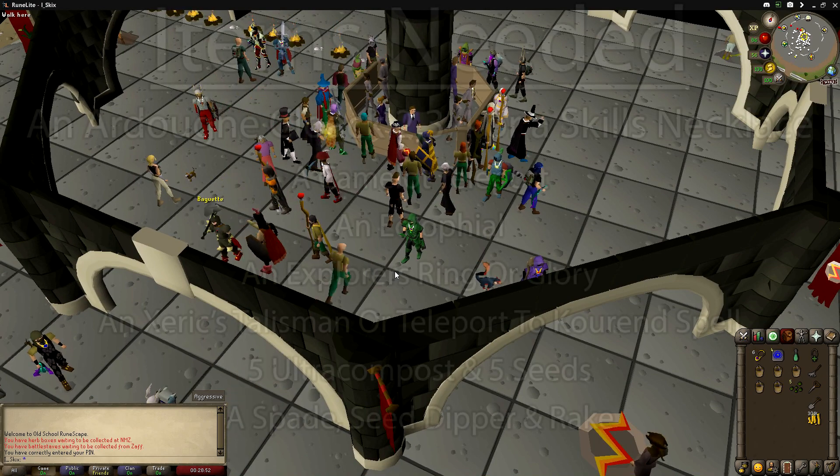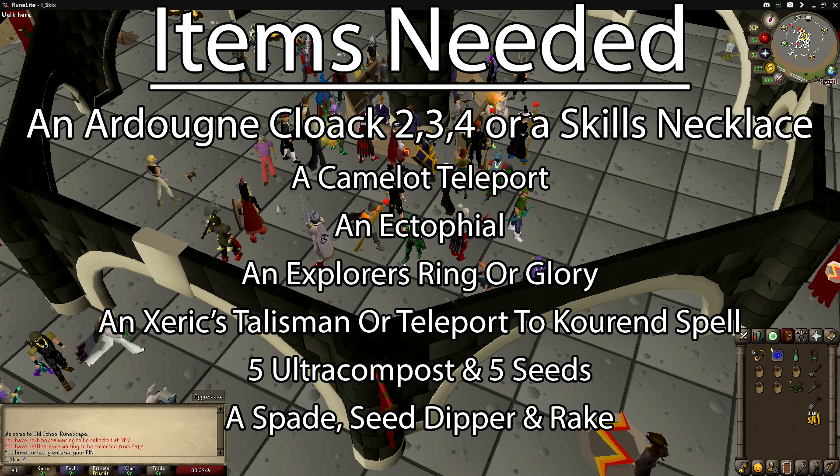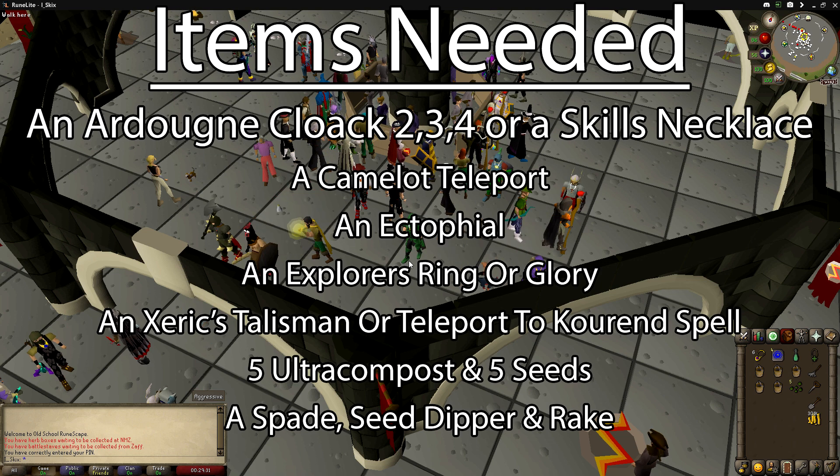The items you're going to need are: a Skills Necklace to teleport to the Fishing Guild, or an Ardougne Cloak 2 — 3 or 4 is faster if you have it. A Camelot Teleport — I'm using a House tab for this. An Ectophial. A Glory to teleport to Draynor Village, or an Explorer's Ring if you have one. A Xerics Talisman to teleport to Xerics Glade — if you don't have this you can use the Teleport to Kourend spell. You also need 5 Ultra Compost, 5 seeds, a Spade, a Seed Dibber, and a Rake.